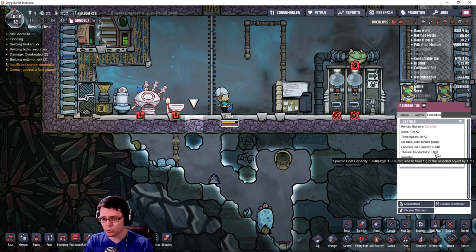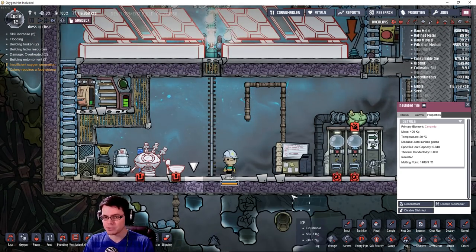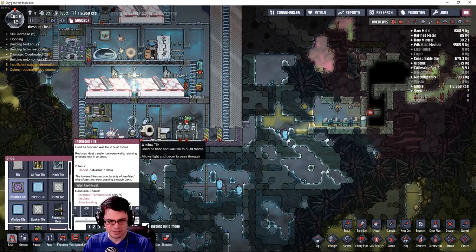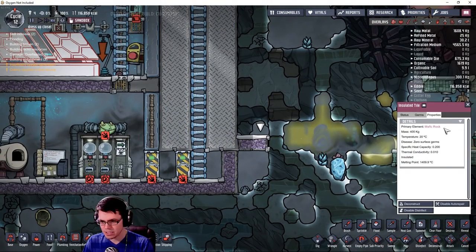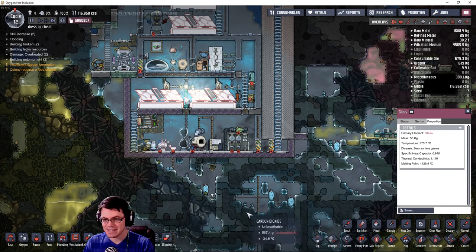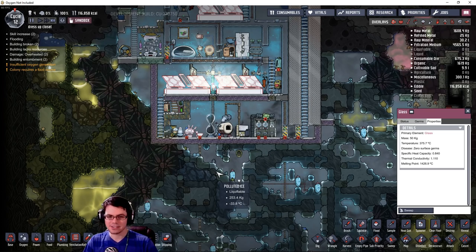That thermal conductivity of 0.006 almost makes me think abyssalite might become quite a bit harder to use — although maybe they nerfed it. Let's take a look at abyssalite insulated, and then the mafic rock. Mafic rock is 0.01. And abyssalite is basically 0. So it's still not quite abyssalite, but we could probably use it for something. I think I'll end up using glass — glass is definitely going to become a heater for something, and then I'll use it to make a bunch of windows.